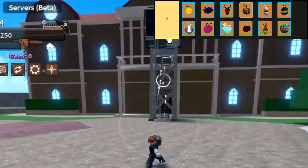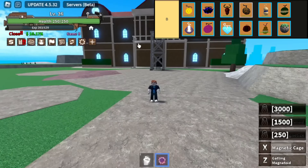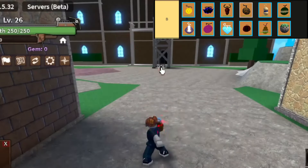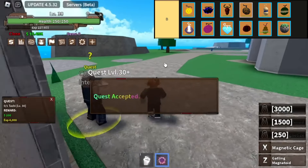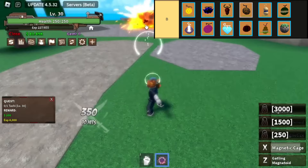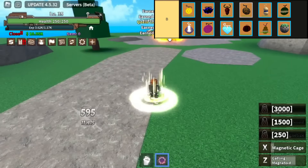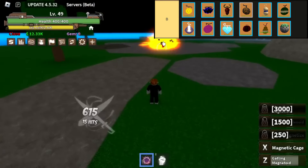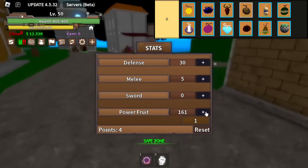Gum Fruit in King Legacy boasts two powerful transformations, Gear 2nd and Gear 4th. Without these enhancements its combat capabilities are limited, but with them it becomes a formidable force, significantly increasing damage output. The Ope Ope No Mai, also known as the Operation Fruit, is a rare Paramecia-type sought after for its ability to create a room where the user has absolute control. Despite its PvP potential and decent damage output, it's considered less effective for grinding due to its limited range and susceptibility to counters.